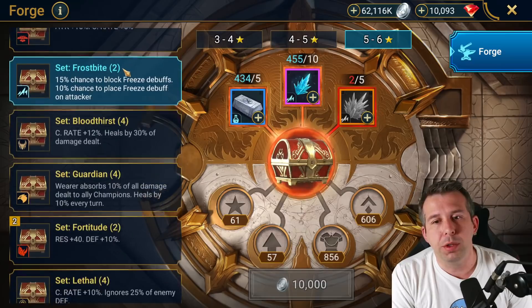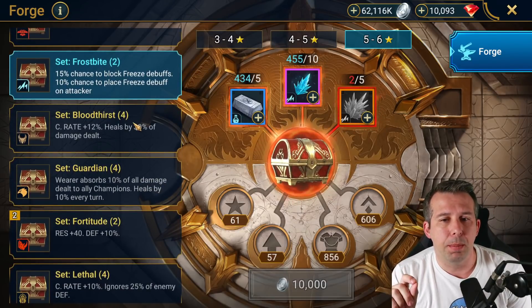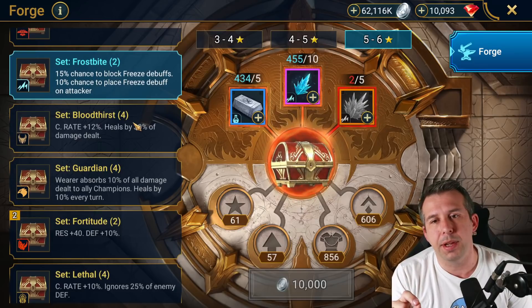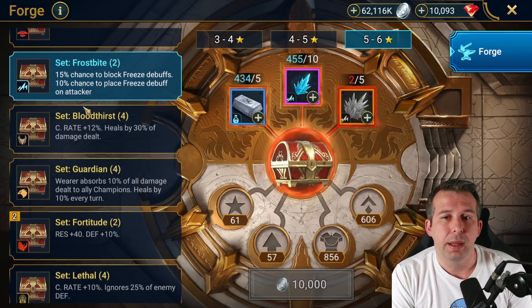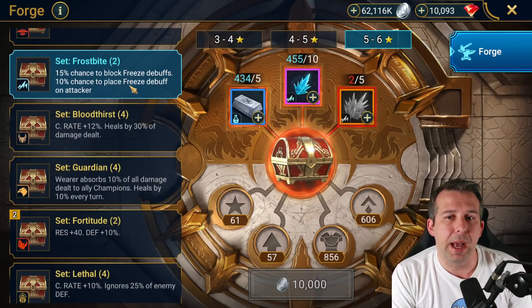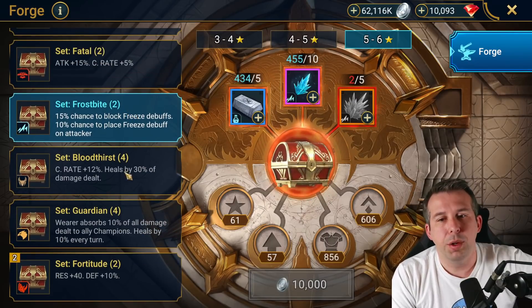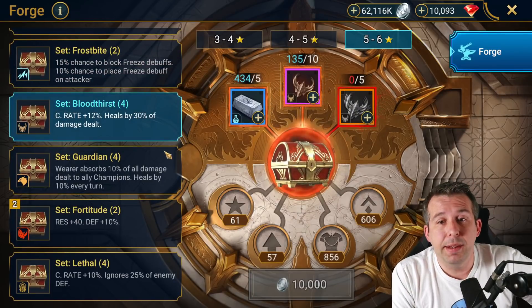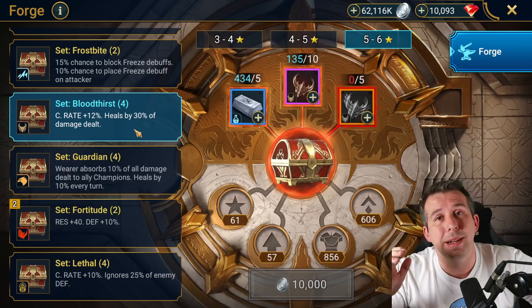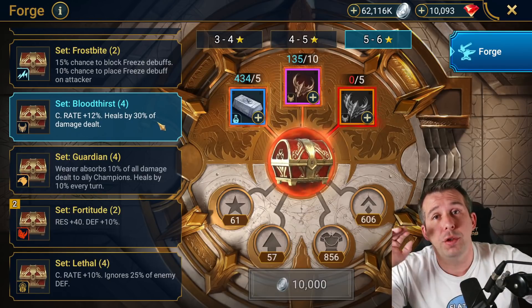Frostbite is also in rotation one — it's more of a niche set. It's an okay set to farm if you're not looking for the immunity gear; you get a chance to put freezes out and avoid taking freezes. It can be a filler two-piece set. Bloodthirst comes into rotation two — it's decent, more of an early game set, basically lifesteal but with crit rate added, like an upgraded lifesteal set. I farm this on my free-to-play in rotation two.